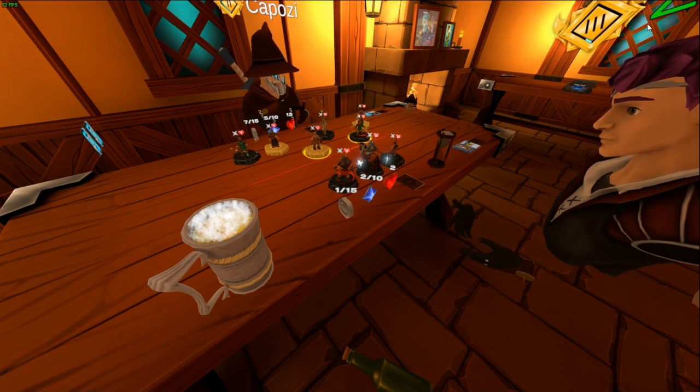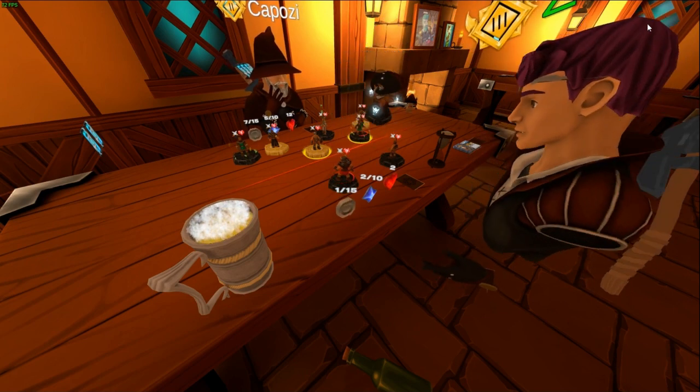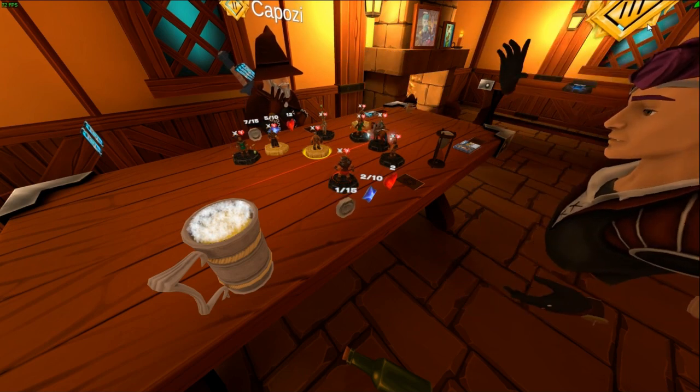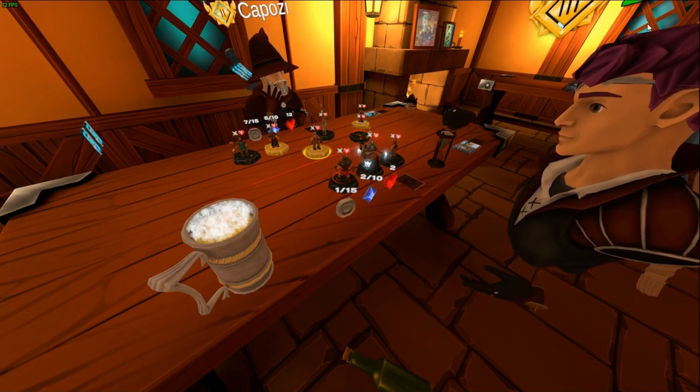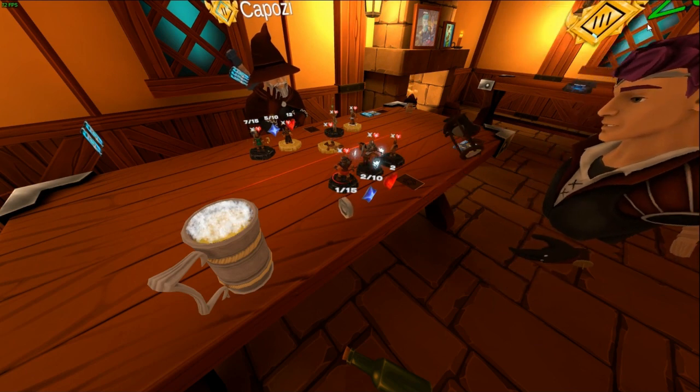He only pushes forward two of them, which allows me to take out one of them using the stronger creature. Keep in mind: Armored does not defend the minion if it is blocking — it only defends the minion when it is attacking.